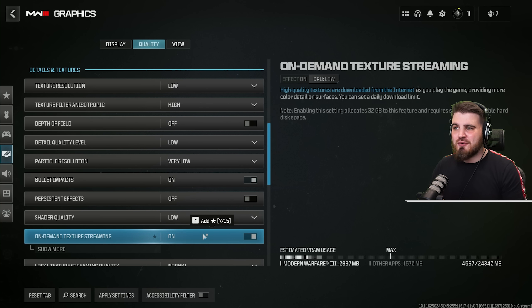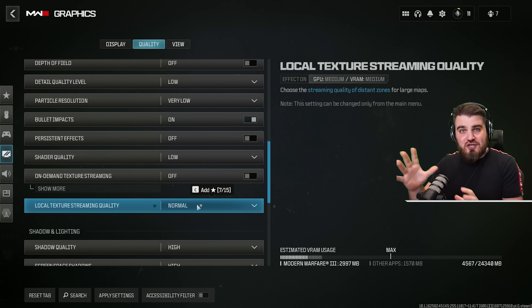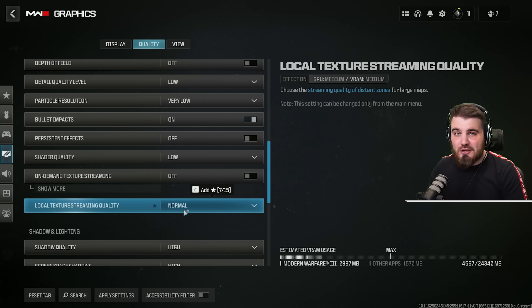On-demand texture streaming enables you to download high quality textures as you play. This is a big no — running those textures will affect performance, and you're also using internet bandwidth while playing an online game, which is a bad recipe, so turn this off. For local texture streaming quality you can actually leave this at normal. It has no effect on FPS going from normal to low, and you lose a little visibility — it makes textures at farther areas look a lot worse when turned down to low, so leaving this at normal is actually a really good option.